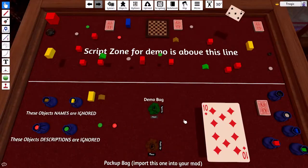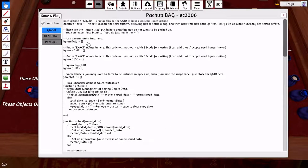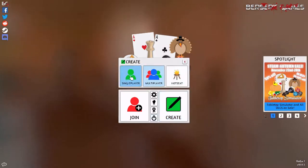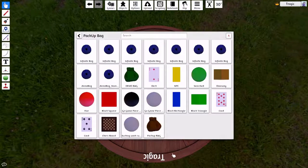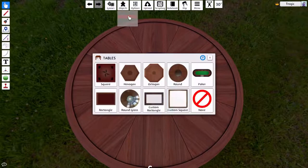There are two bags in this mod: a green one called Demo Bag, and a brown one called Pickup Bag — that's the one for you to actually use. It's the exact same script, except all the ignores and all the forced entries are zeroed out, ready for you to add your own. To use this mod, create a new table. Go into your workshop — or in my case a save game — click the little arrows, go Expand, and click on Pickup Bag. Out it comes and falls on the table.